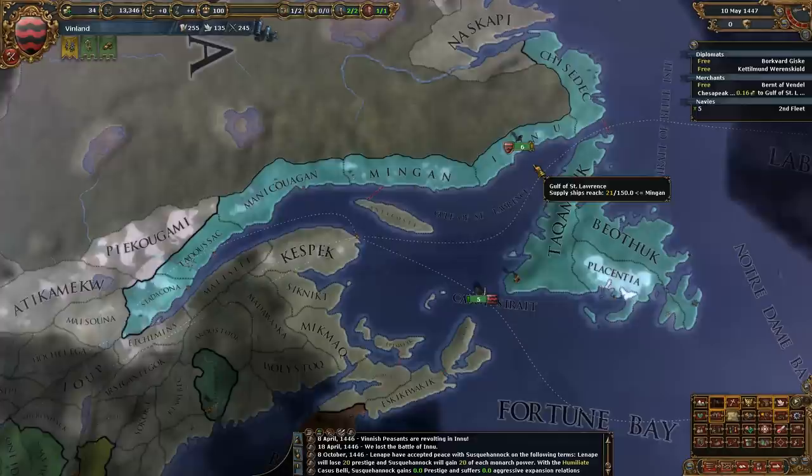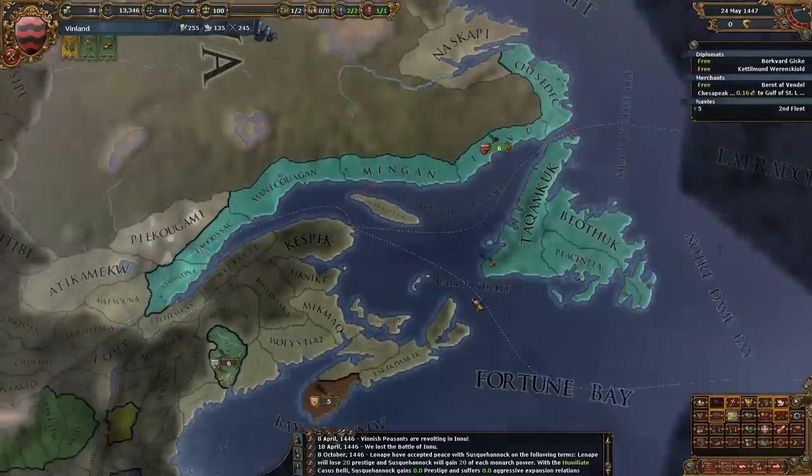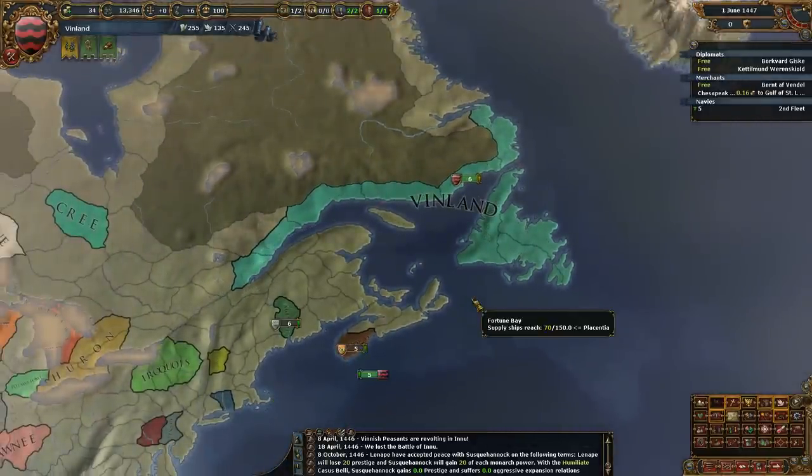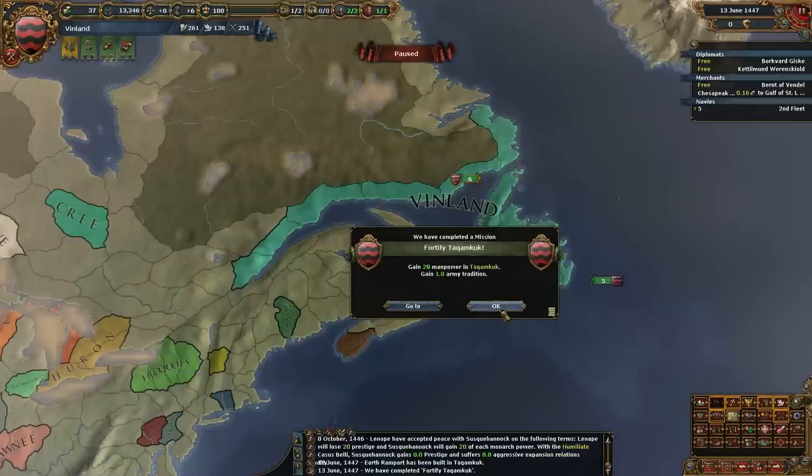I do like the color we chose. We went with a color similar to Norwegian because of our culture, but I didn't want the exact color of Norway. We picked color 15 — color 17 is like the exact color of Norway. I didn't want that because just in case Norway colonizes, I don't want to have the same color.